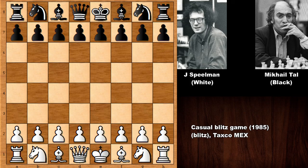Hello everyone and welcome back to another very exciting chess game by the magician from Riga, Mikhail Tal. In this chess game, his opponent was Jonathan Spielman, a very strong English chess grandmaster who was also three times chess champion of England. This was a blitz chess game from 1985, and we have to see the perspective of Mikhail Tal, who had the black pieces. This was an absolutely amazing, must-see chess game by Tal.